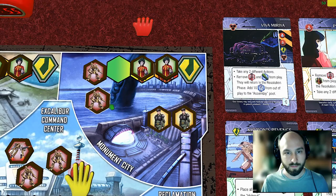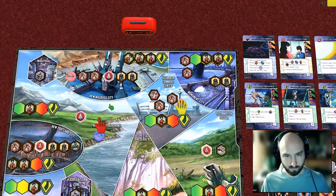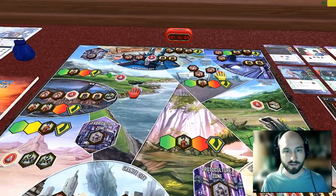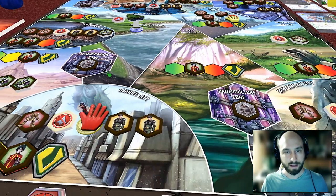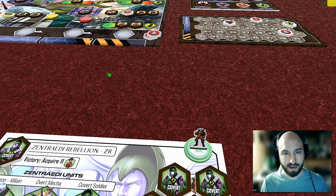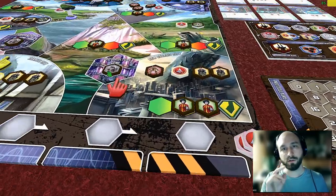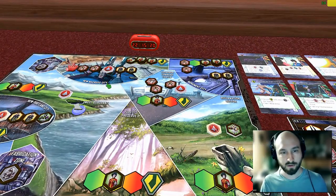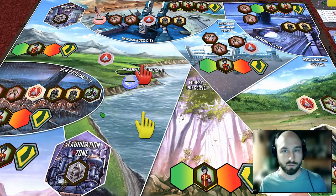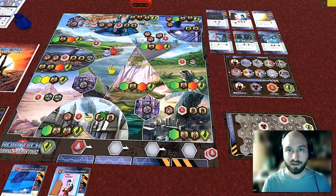Each faction also has one hero standee: the RDF has Rick Hunter in New Macross, the REF has their flagship in the Northwest Quadrant, Min May is in Granite City, and Chiron is in his hideout. Each hero standee also counts as one point toward control of a territory. This is why New Macross City is controlled by the RDF — it's effectively three to two — and why the Northwest Quadrant is controlled by the RDF, because the flagship counts as one point toward control.